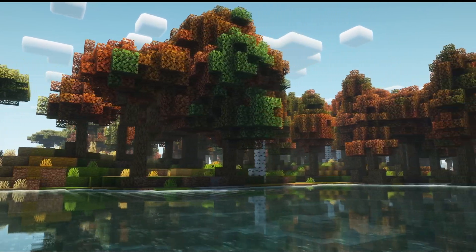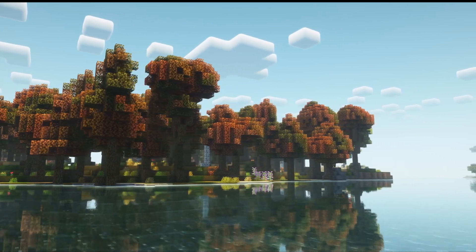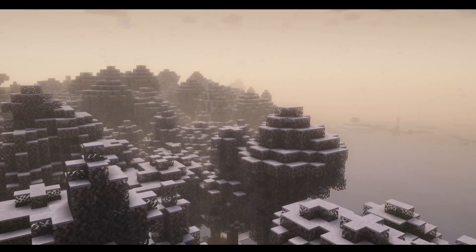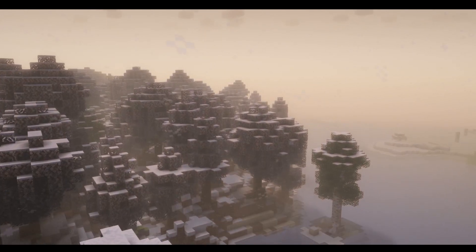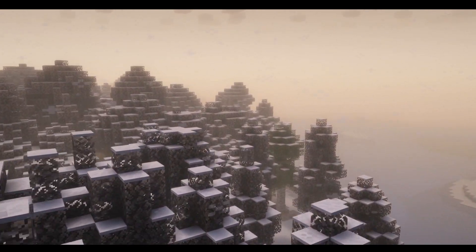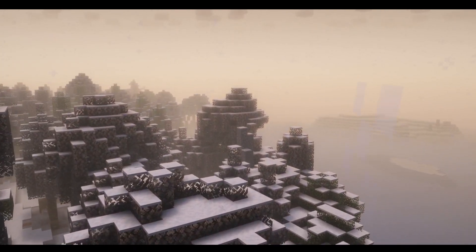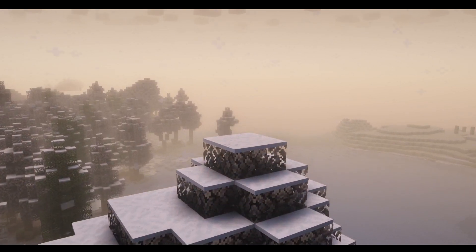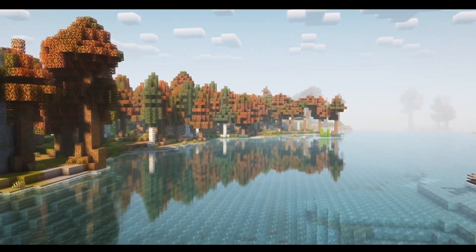Advanced Seasons changes the way the game looks and adds temperature. As you can see in the video, there are different colors in the fall, and in winter it starts snowing, the water freezes over, and crops grow slower. It truly impacts the game and you need to build indoor growing stations or houses.